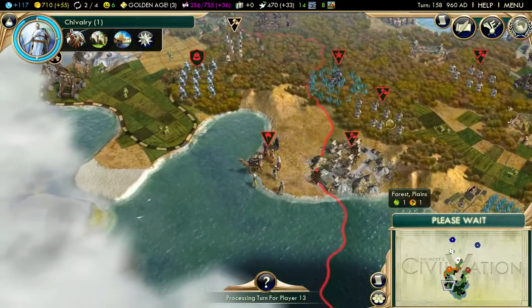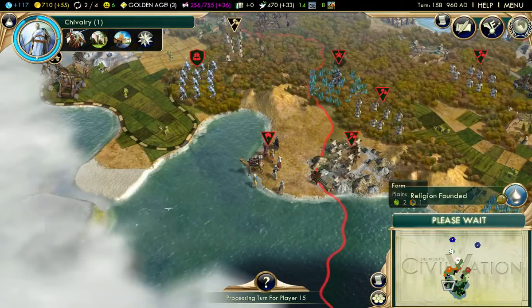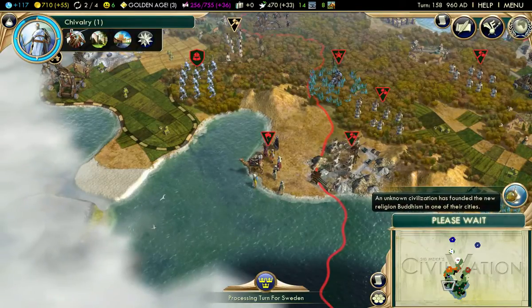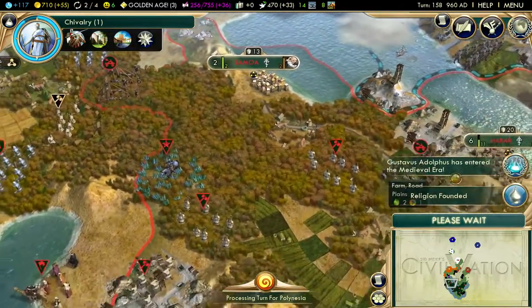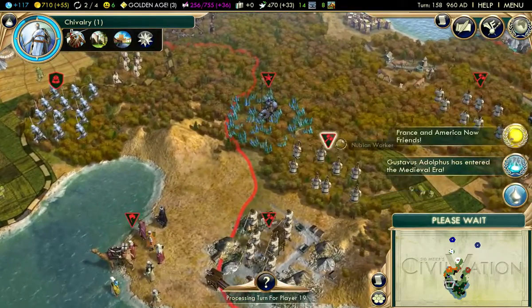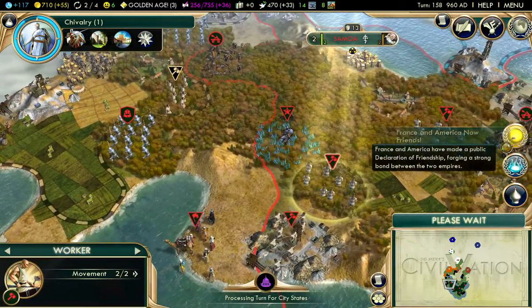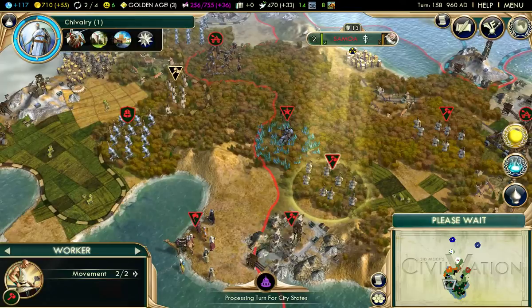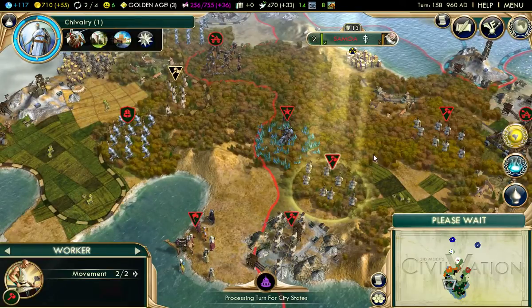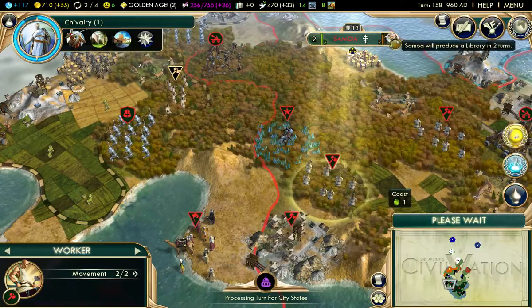The settlers are here — you guys can start clearing out some farmland. Religion founded: Buddhism. Gustavus Adolphus has entered the medieval era. Friends and America are now friends. Things are going well all around the table. Two turns until the library's done — let's go.